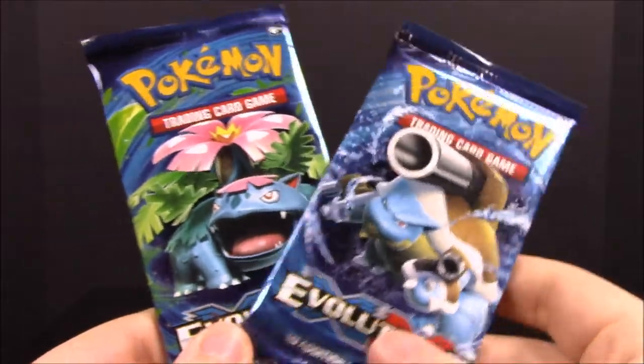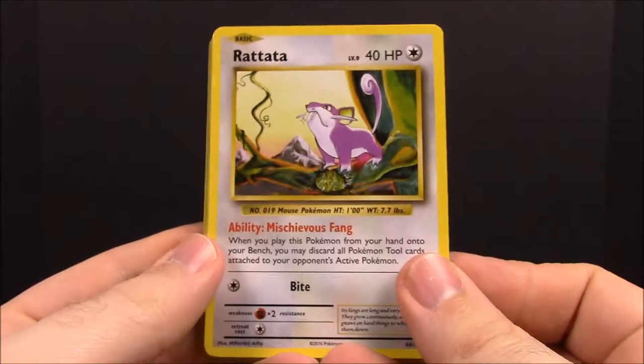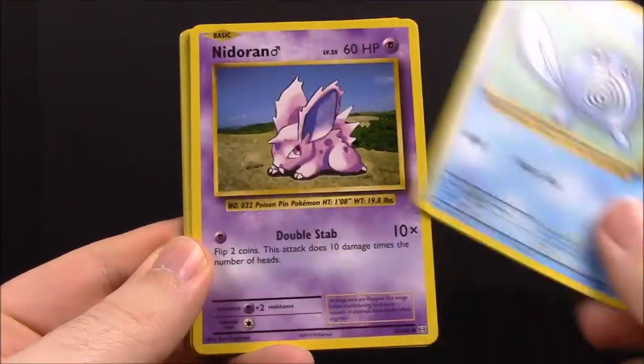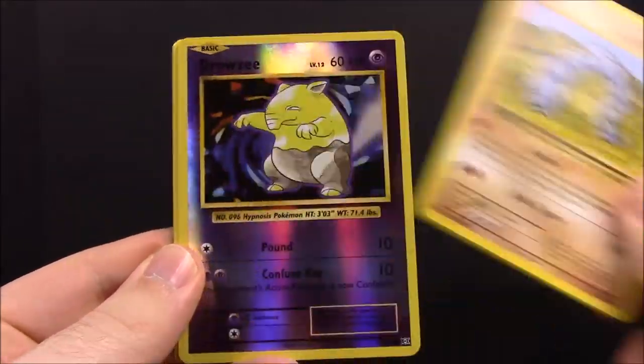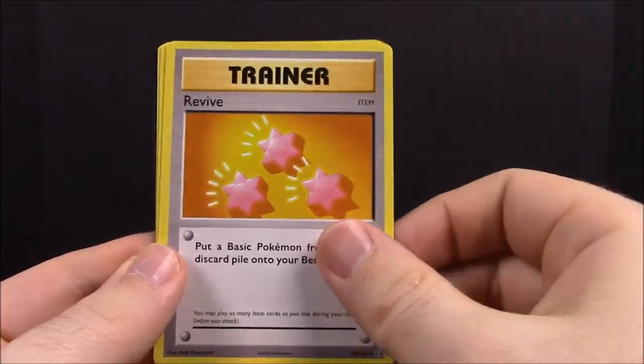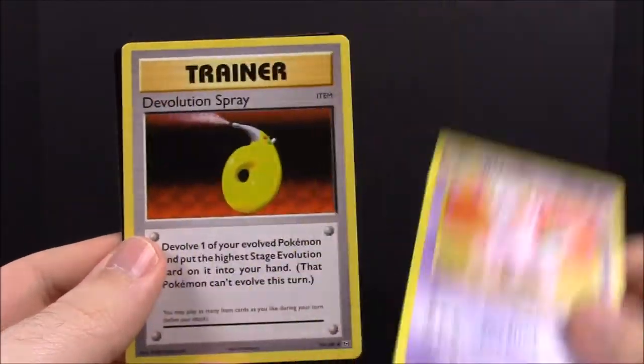Nothing super good from that, so now we'll go with our XY Evolutions pack - we'll start with the Blastoise one. First up we have Rattata, Jigglypuff, Poliwag, Nidoran, Onix, a reverse holo Drowzee, Electrode, Revive trainer, Nidorino, and a Devolution Spray trainer. Nothing great from that - just another Electrode.